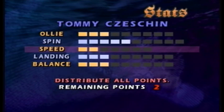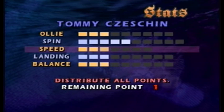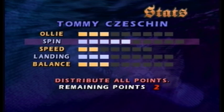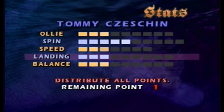There's ollie, spin, speed, landing, and balance. Ollie is how high you jump. Spin is how fast you spin. Speed is how fast you go down the course. Landing is how rough of a landing you can have without falling over. And balance is how easy it is to continue manualing or grinding. So I'm going to pick speed and balance, since those two are the most important. I think spin might be the least important, since I prefer to flip my way to the ground and usually don't have time to do any more spins past that.